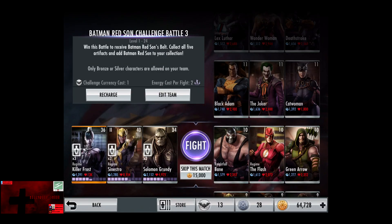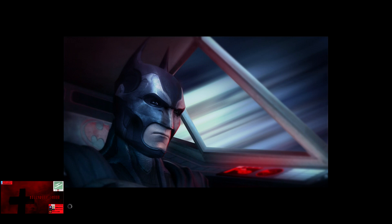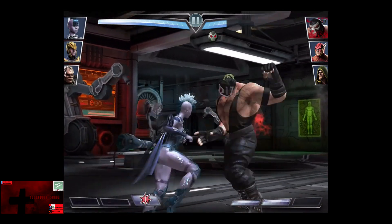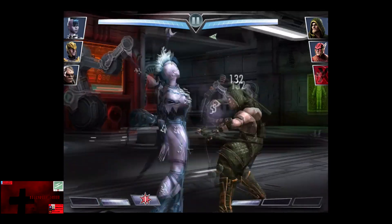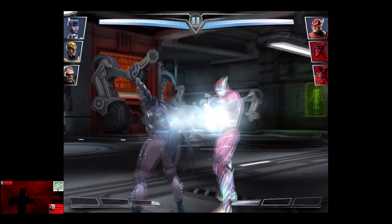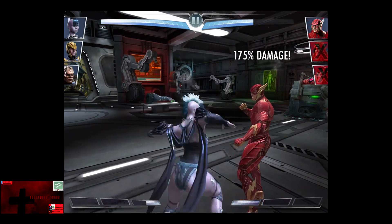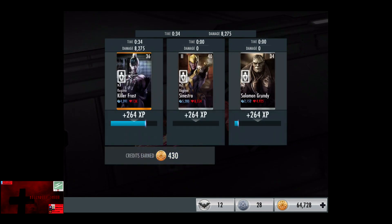In the tenth matchup we have Nightfall Bane, also known as Big Van Vader, Regime Flash, and Green Arrow. Gaining a level of 10, skip the match is 15,000 credits. Bane is getting pummeled and knocked out at two bars without connecting anything. Green Arrow comes in next — we're going to go off a Thin Ice on Green Arrow, two shots and the third shot will not connect, however the freeze does work. Flash still hits pretty fast but we go off a Cold as Ice and Flash is eliminated for the victory in the tenth fight. 264 XP, 430 credits.